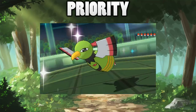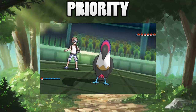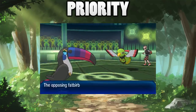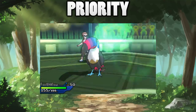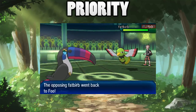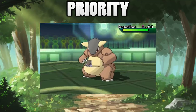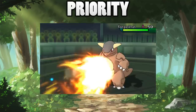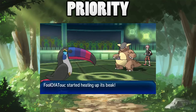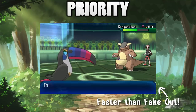First off, let's talk about the priority of Beak Blast. At the beginning of the turn Toucanon starts heating up its beak, then near the end of the turn it goes for that powerful Beak Blast attack. Because it is near the end of the turn that Beak Blast is unleashed, it's a minus priority move, meaning you're more than likely going to be slower than your opponent. The only moves actually slower than it are Trick Room and phasing moves like Roar and Whirlwind.